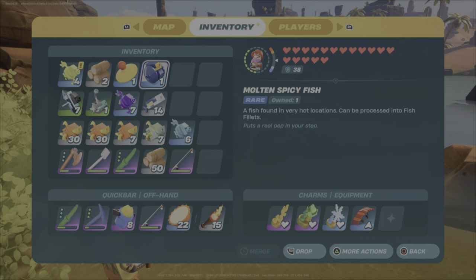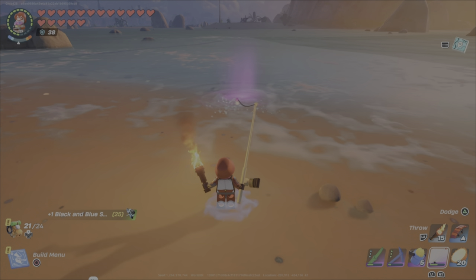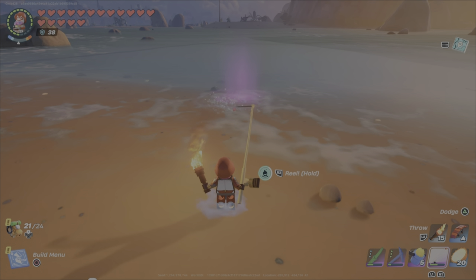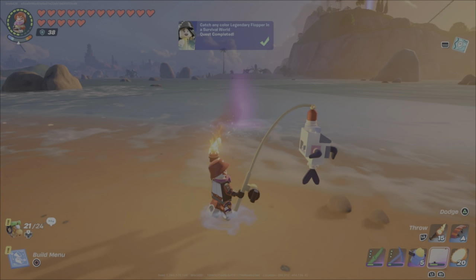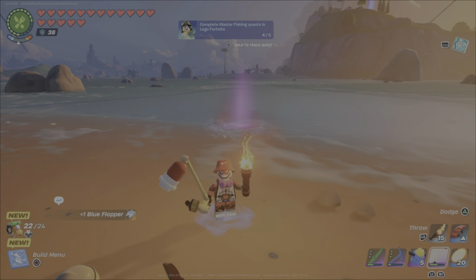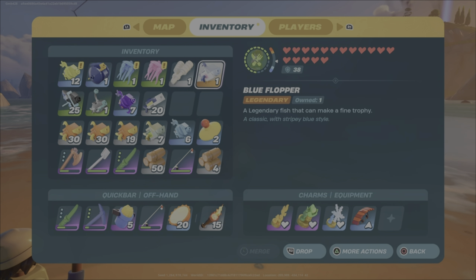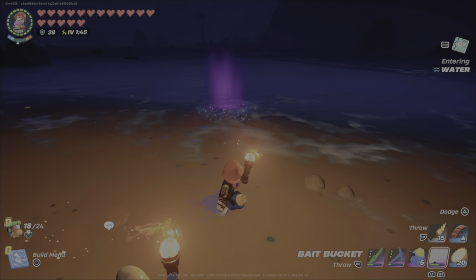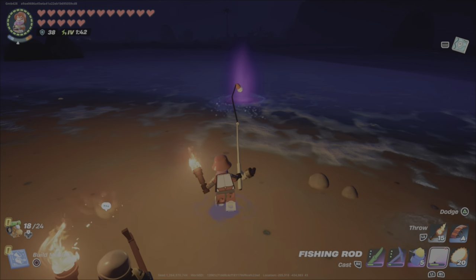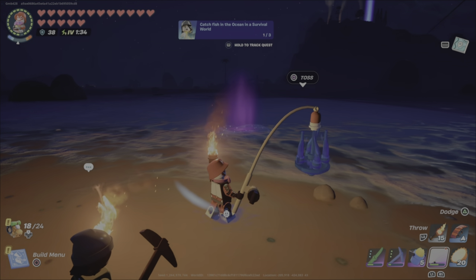Through testing I figured out you can catch about 110 fish with one epic fishing rod before it breaks. Heading to the shore biome for ocean fishing, my very first cast produced a legendary blue flopper. Make sure to hang on to any legendary fish you catch — in the future they're adding a way to display your legendary fish in your homes. There's a legendary fish available for every fish type in the game. In the shore biome you'll also start catching jellyfish, such as the slurp jellyfish.